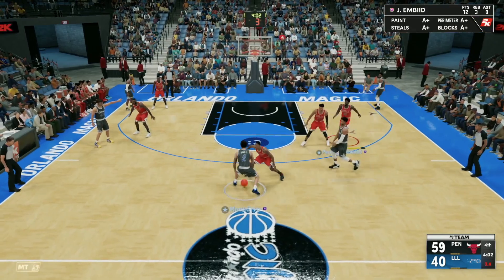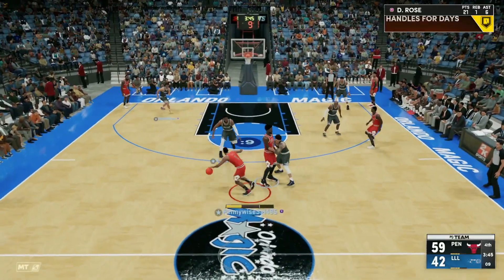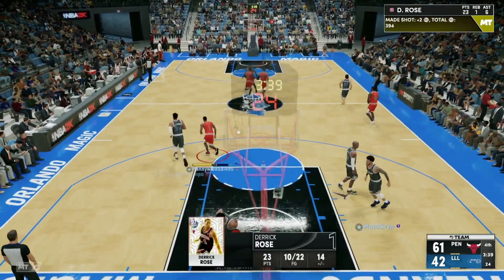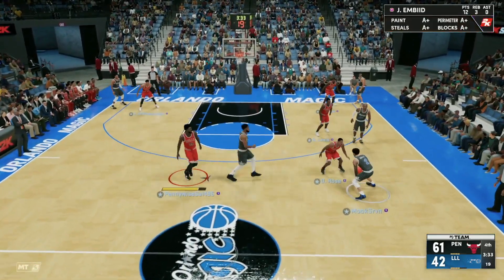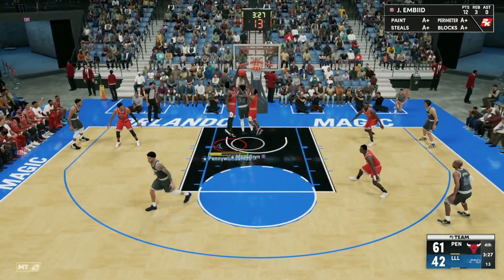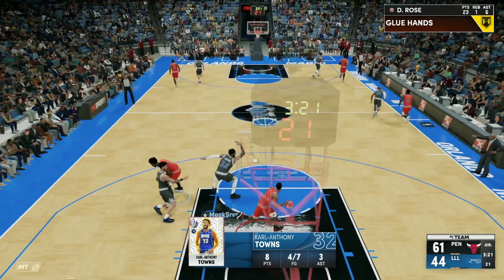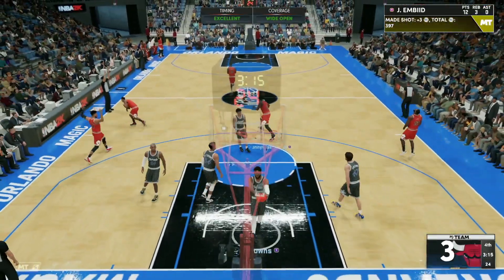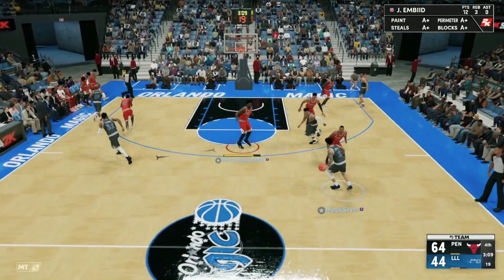Derrick Rose guarding Lonzo Ball, going around a screen, looking to drive — putting in a foul. Around that screen again, looking to go all the way — Derrick Rose taking off from nowhere, dunking over Karl-Anthony Towns! He's now got 23 points, one rebound, and six assists. Almost a 20-point lead. Call a screen from Embiid — Derrick Rose got Lonzo Ball with the crab move and knocking down that three! Derrick Rose's release is honestly very good — I was surprised how good it actually is.